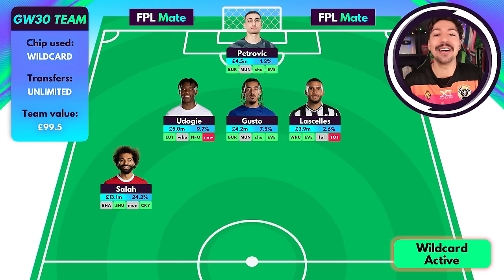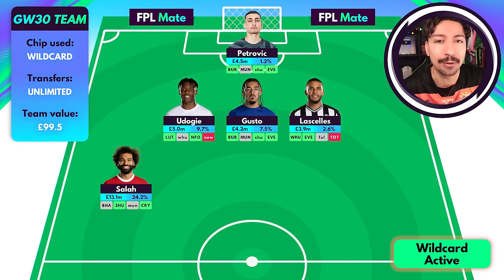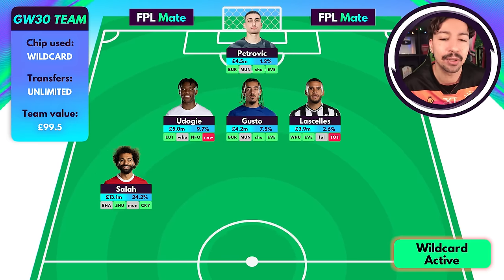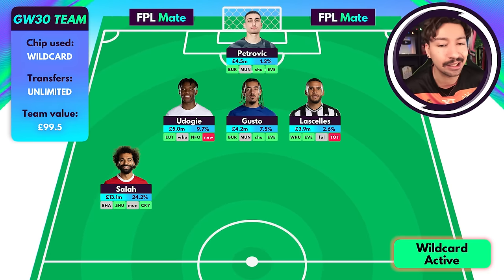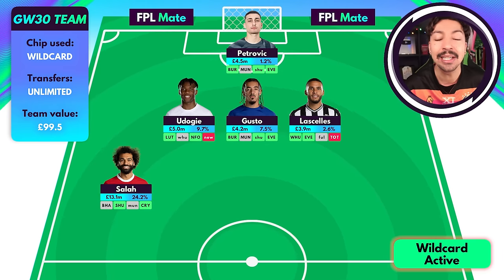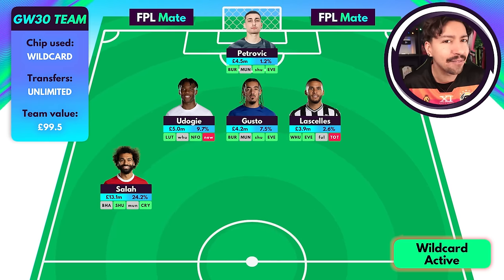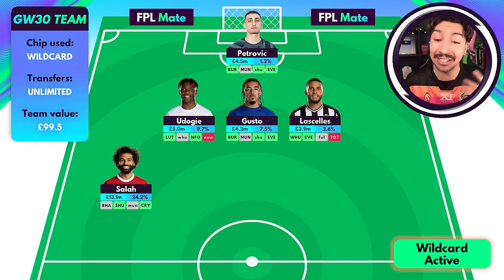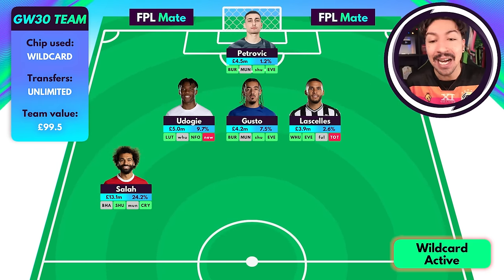Into midfield — Salah. Straight away, Salah. I know he doubles in game week 34 and you're going to be free hitting Salah anyway whether you have him or not. But he's a player you want regardless, mostly because of the Sheffield United game at home in game week 31, Crystal Palace, Manchester United — he's got a good record there — and Brighton at home, which is not a bad captain opportunity either. And right now Salah is actually a little differential at 24% ownership, which is pretty low for a player of his quality.